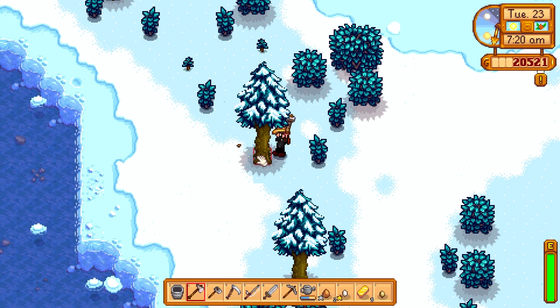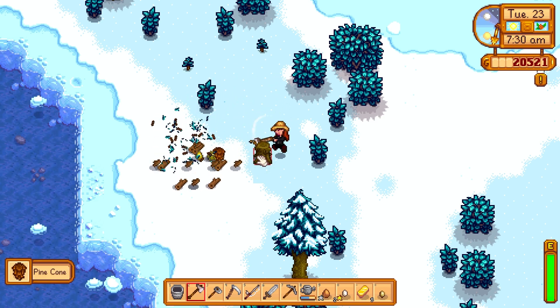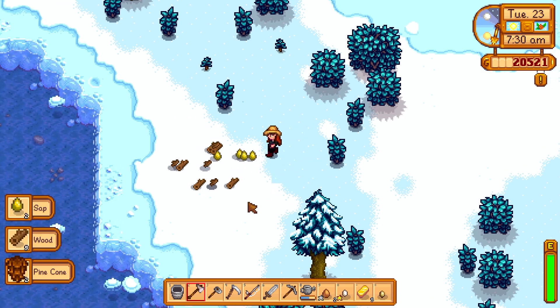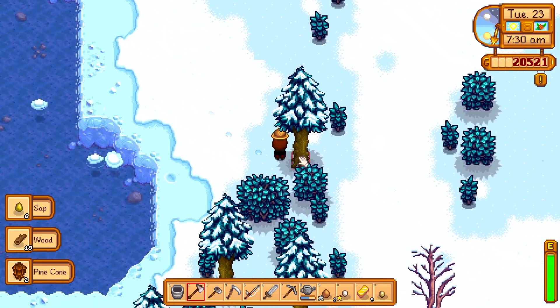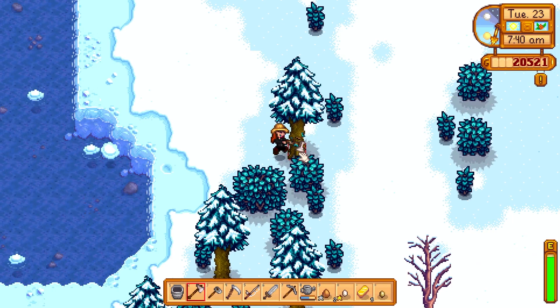To obtain regular wood, you simply need to use your axe and swing at a tree a few times until the tree falls down. Depending on the quality of your axe, it may take a few more swings to knock down the tree. The higher the quality of your axe, the less swings you will have to take.